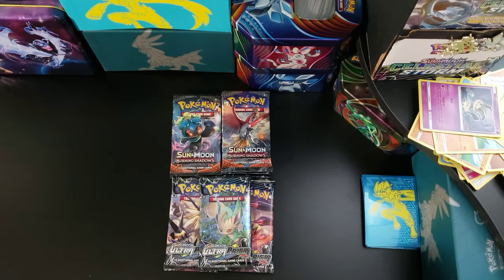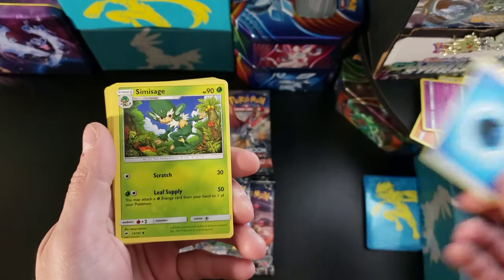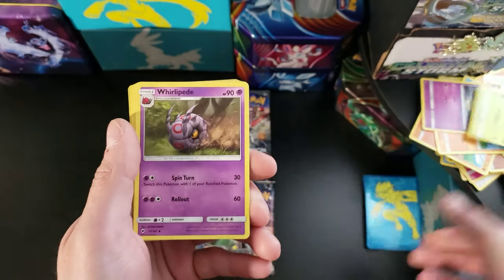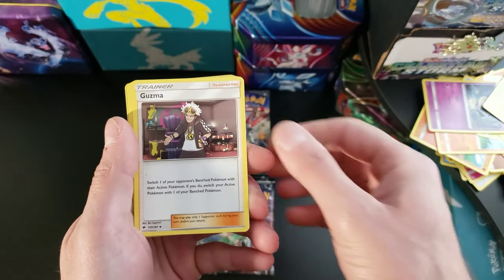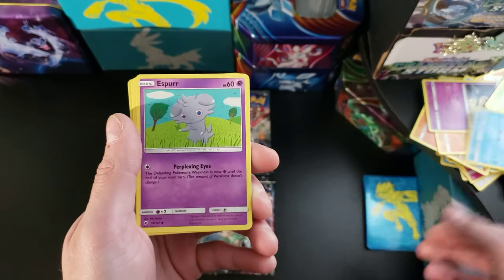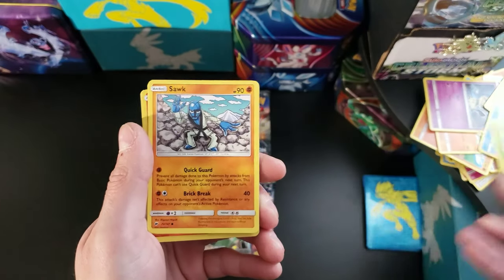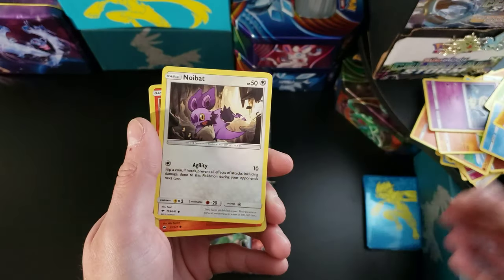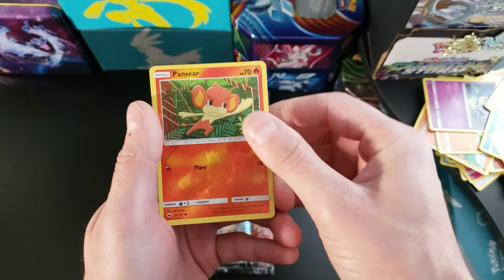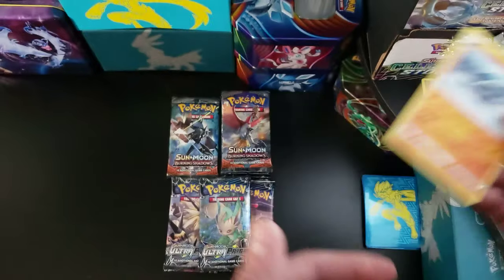Let's start this first Burning Shadows pack. We got a Water Energy, Simisage, Whirlipede, Guzma — that's a good trainer card — Handpour, Espurr, Pansage, Noibat, Pansear is our reverse, and a regular rare Crabominable.